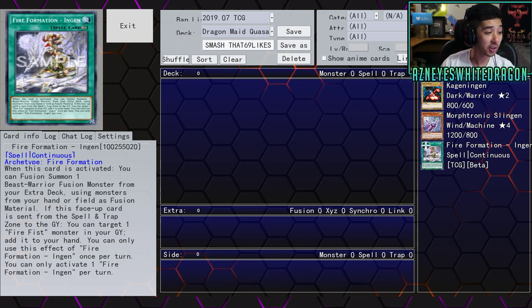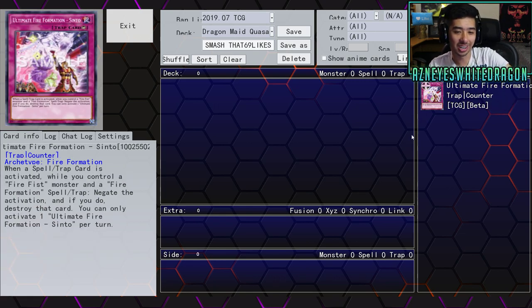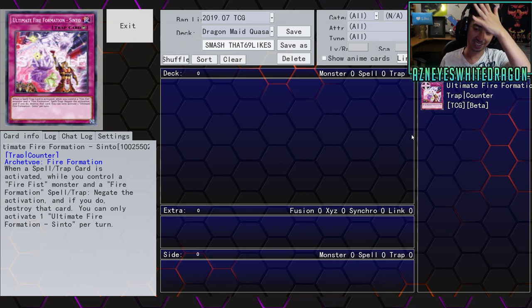Fire Fists are getting so many cards, and they finally get a counter trap — Fire Formation Sinto. When a spell or trap card is activated, if you control a Fire Fist monster and a Fire Formation spell/trap, you negate the activation and destroy that card. You can only activate one per turn. Here's the downside: it doesn't stop monster effects. So they have this card that destroys, this card that negates, and the one that was supposed to be the omni-negate unfortunately just fell a little bit short.